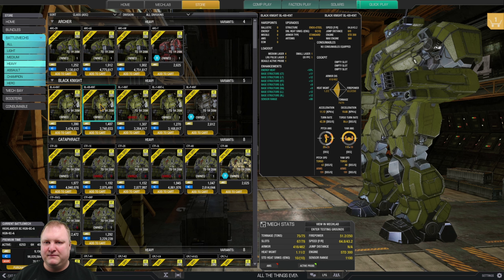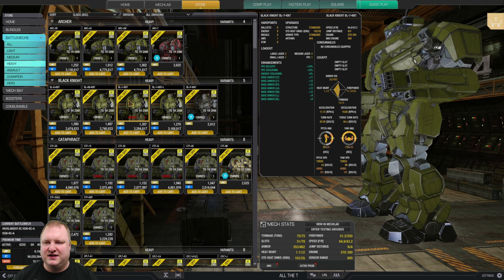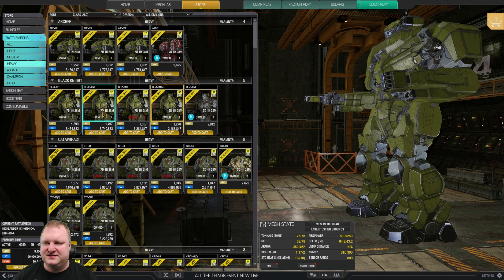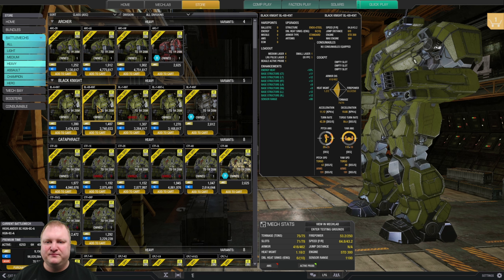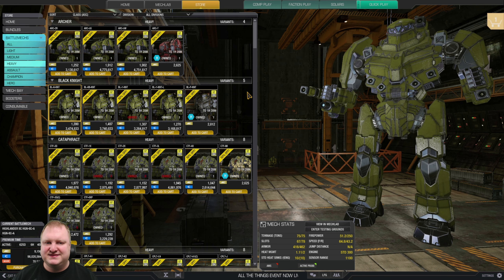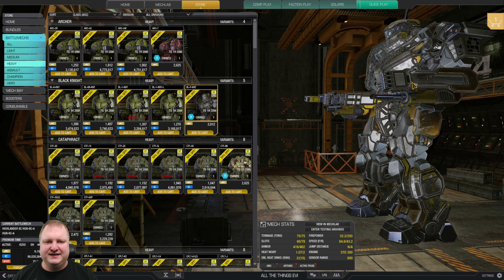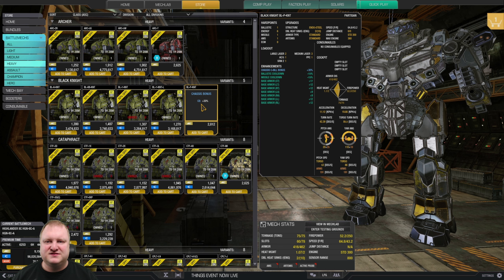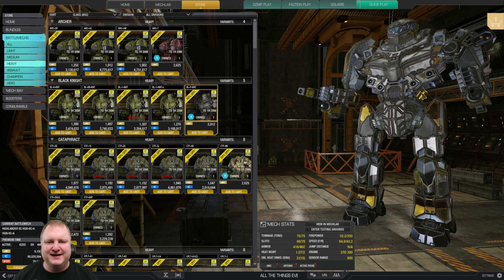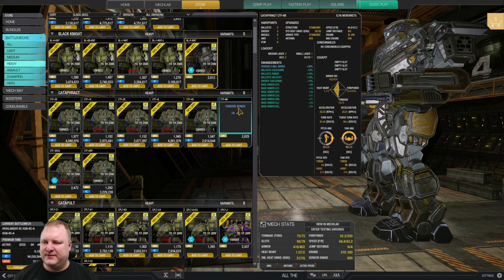Black Knights are all fairly similar laser boats. The Black Knight 6 Bravo could be interesting for laser duration. The Black Knight 6 KNT is also very interesting because it can run double AMS — be aware though, playing a Black Knight means shooting from the hip. The Partisan is not a bad mech and can be versatile with either dakka or missiles in the left arm.